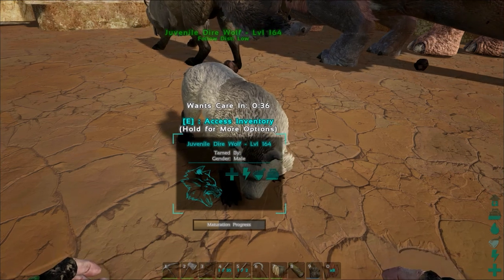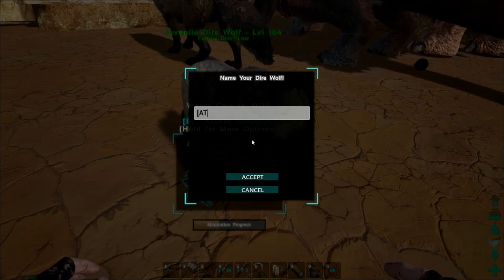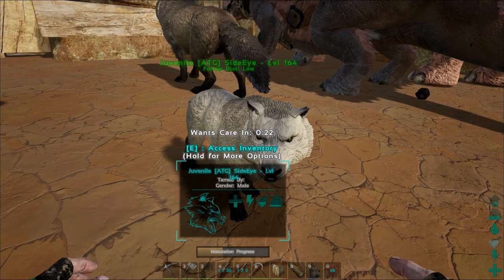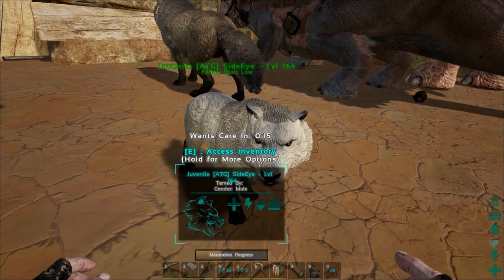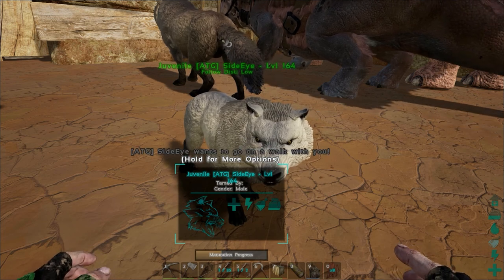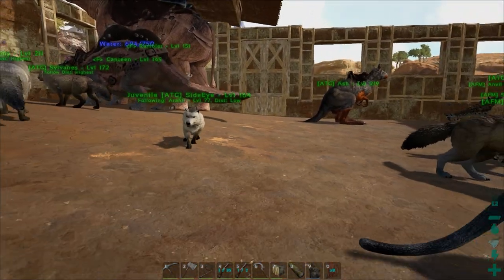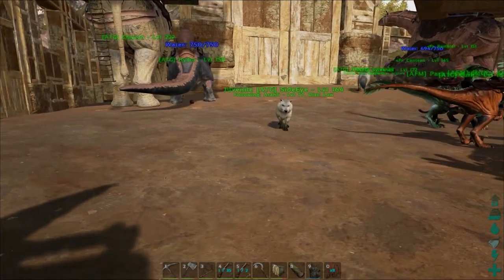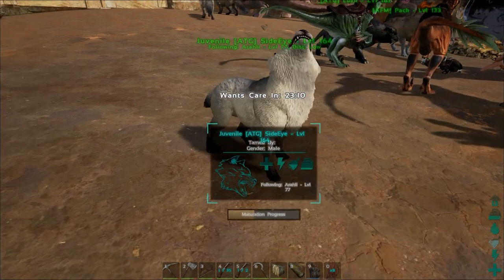Okay guys, welcome back. We're 36 seconds away, but I decided I had to change the name here. We're going to call him Side Eye — he's just got that kind of googly eye look to him. I mean, look at that. He's just not looking right at us or anything. Alright, 16 seconds. Let's see what this guy wants. Please don't be something I can't do. It had to be kibble. Oh, sweet. Let's go for a walk, buddy. Yay! 41%. That's good. Who's a good boy? Who's a good boy? Yeah, it's you, Side Eye.